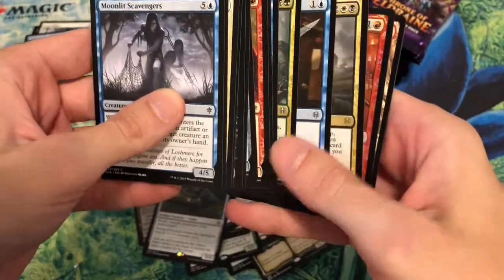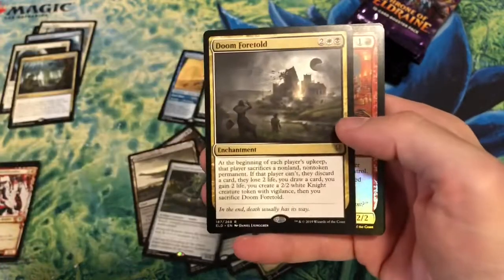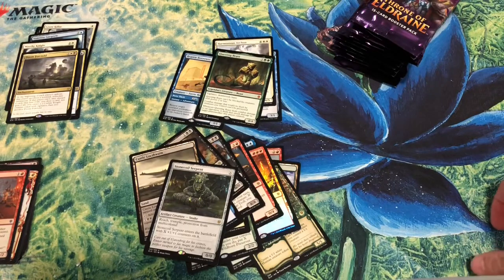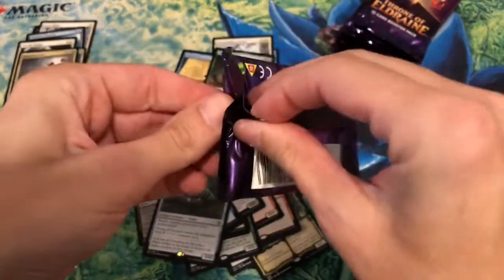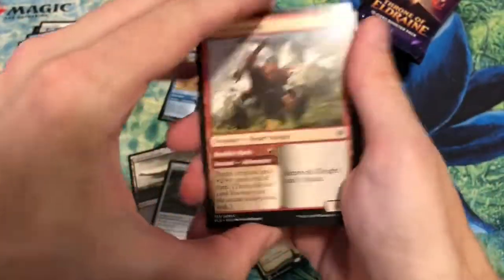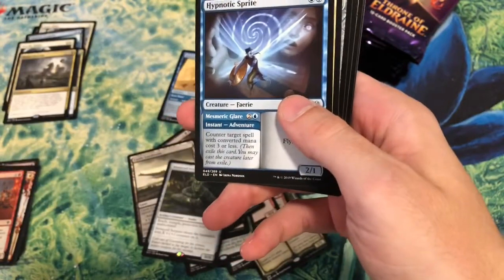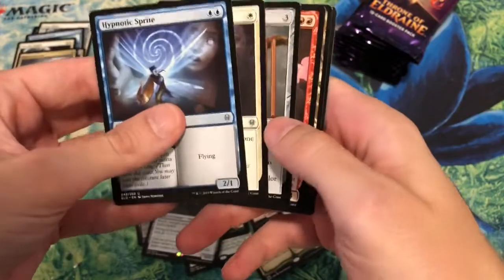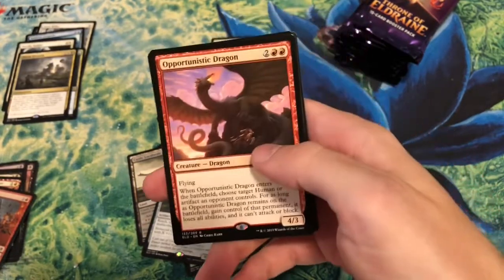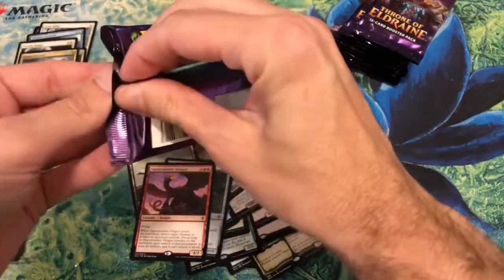There were other high school kids there at the event. Doom Foretold — each that sacrifices... yeah, that's a bulk rare. A big dragon — it's probably bulk, but I have an affinity for dragons so I'll keep it in the good rare pile. Borderline, but I'll give it the benefit of the doubt.